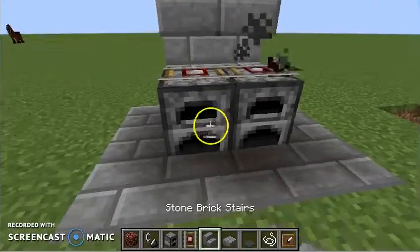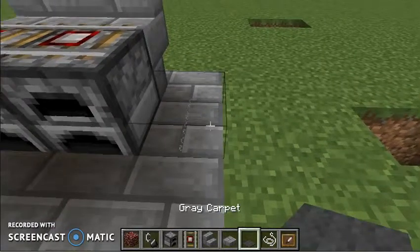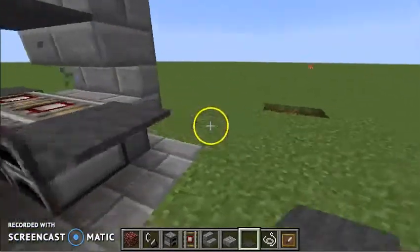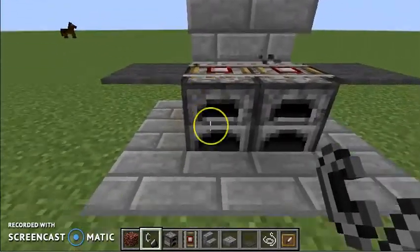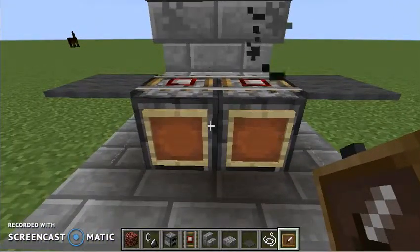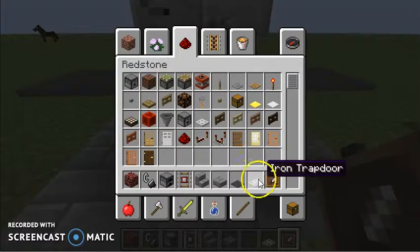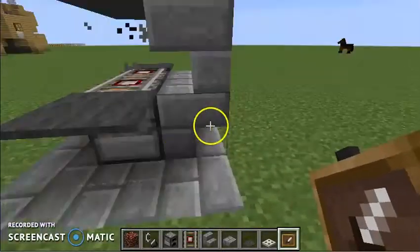Don't worry, if you're afraid it will burn, it won't. Then you're going to want to get string and place it right there, and there. Then put that down, and there you go — but it's not finished yet. You're going to want to get these picture frames, place them down, then go back into your inventory and get an iron trapdoor.